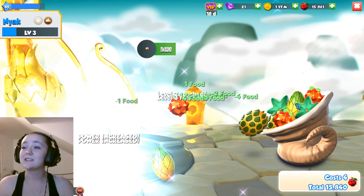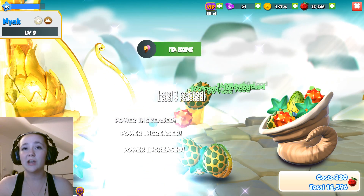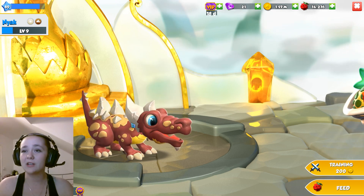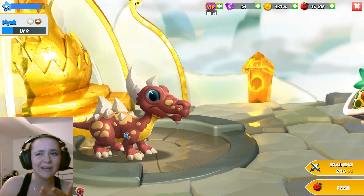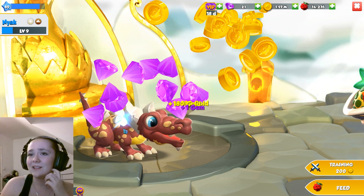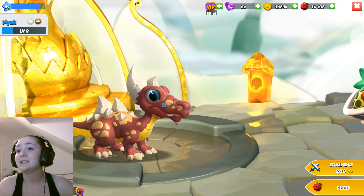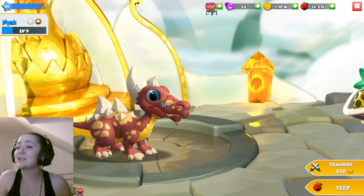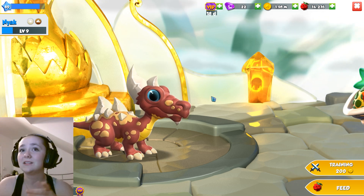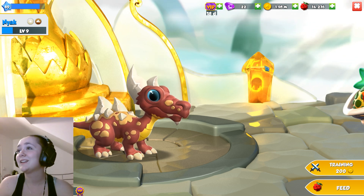So this is happening instead. We'll get Nyark to level 9 and a little bit more — I'm not spending any more on you. But this Spiky Dragon looks really weird. Like, what is with that one gigantic spike? I don't know what they were thinking with this one. All the other dragons look really good, but this guy is... eh. He's a little bit of an eh, to say the least.